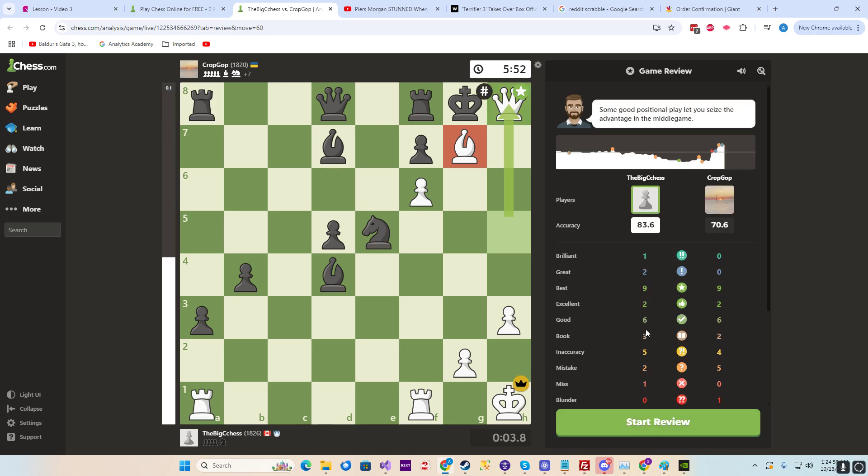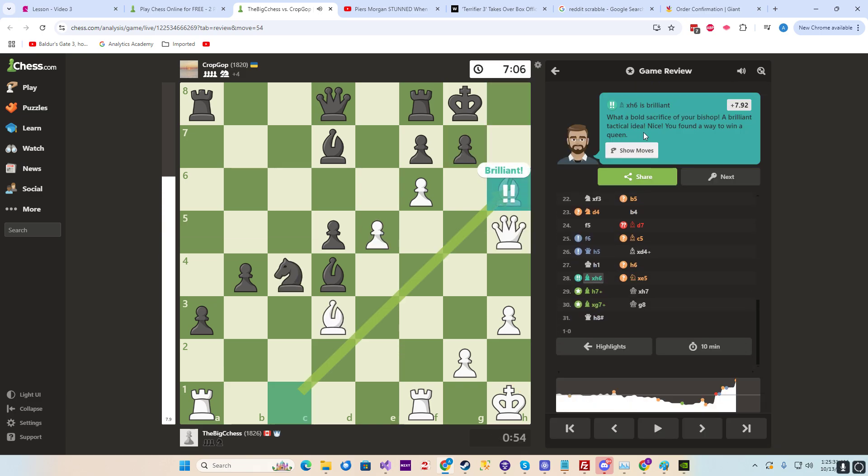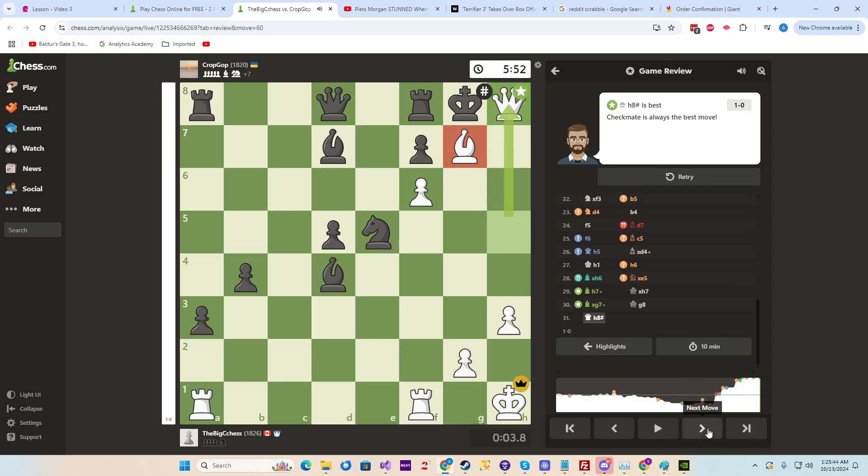What did we get again? A 2100? Yeah. He got like two weird, strange openings he didn't like — questionable, questionable. And then we got an okay. 85.1 and we get a question mark yellow. Here we get an 82.5 but we get a thumbs up green. But we get the all-important brilliancy right here — what a bold sacrifice of your bishop, a brilliant tactical idea. You found a way to win a queen — brilliant, just brilliant. I love getting those brilliancies. Checkmate is always the best move.